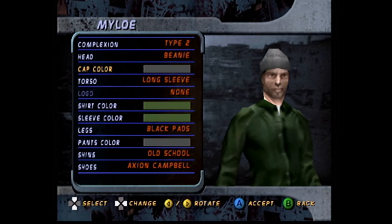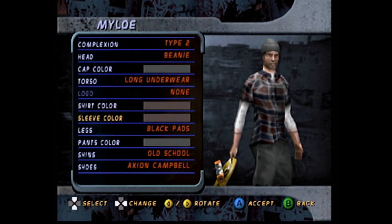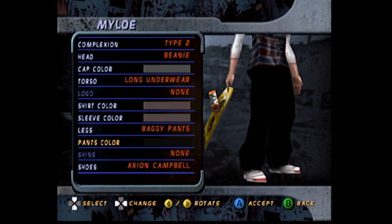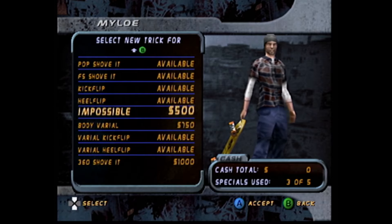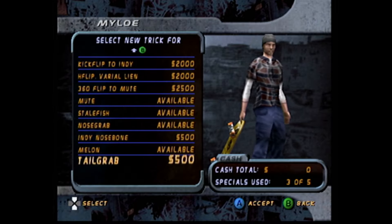The skater creation was pretty limited and it does still look like an old N64 game no matter which way you slice it, so you won't be able to make someone that looks exactly like you might hope. But it was still a nice feature to kick off my Pro Skater 2 experience. You can also customize every single trick you're able to do with your skater — a feature available to every skater in the game, not just the created ones. I thought that was pretty awesome.